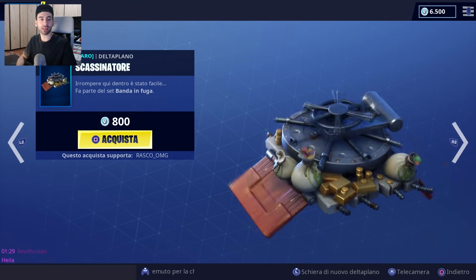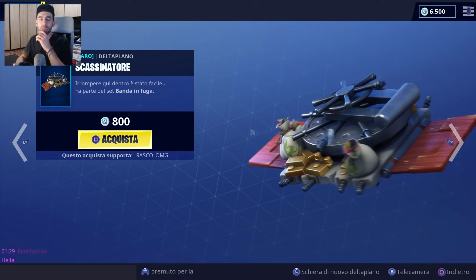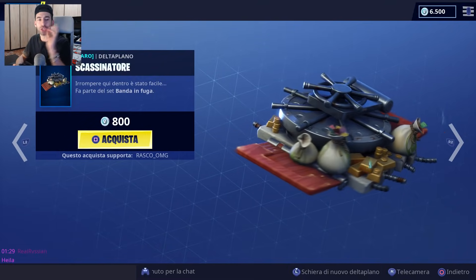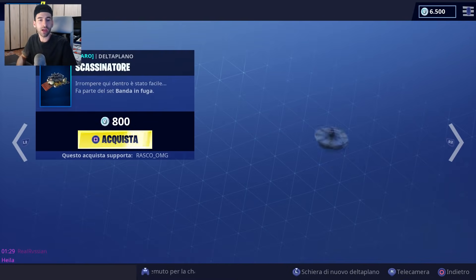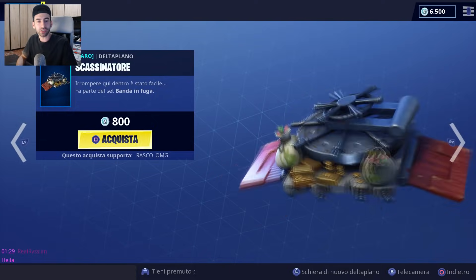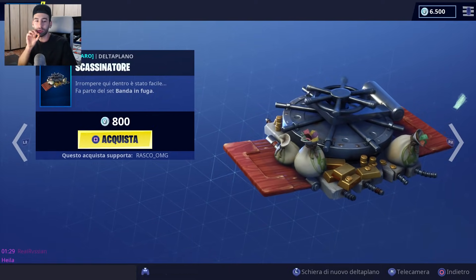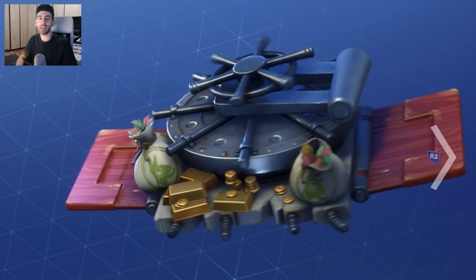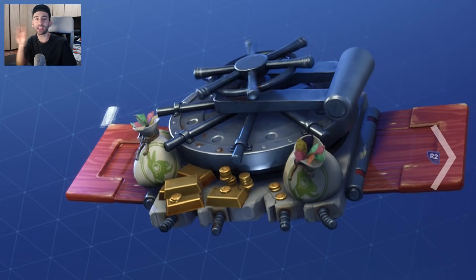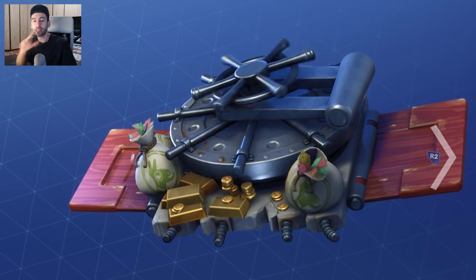Andiamo a vedere il deltaplano che fa parte del set banda in fuga, eccolo qui a 800 V-Bucks. Inizialmente non lo avevo shoppato subito perché non mi piaceva, ma ora che lo rivedo mi sta convincendo sempre di più. Ci sono queste sacche da cui volano soldi con la valuta del lama, abbinabile a una scia che sbloccheremo con le challenge della modalità fuga. Sarebbe un set completo molto figo.